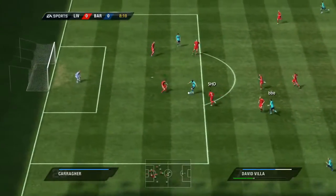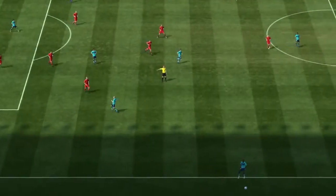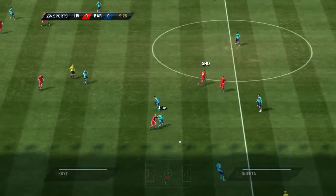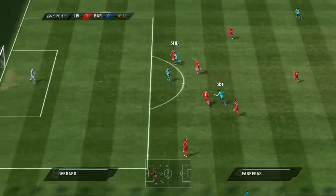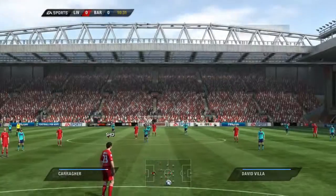Now Fabregas. Excellent block by the defender. It's a throw-in for Barcelona. Aggressive team play here, because the man on the ball is being helped — he's got one or two alternatives. This might be a chance. Offside.